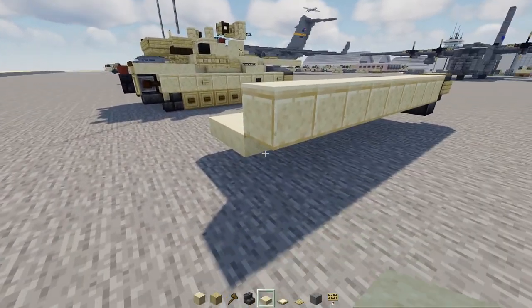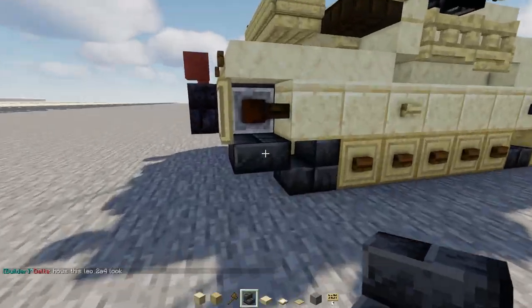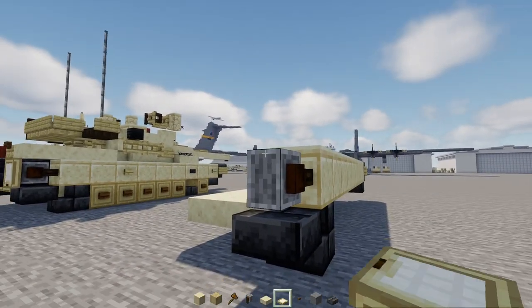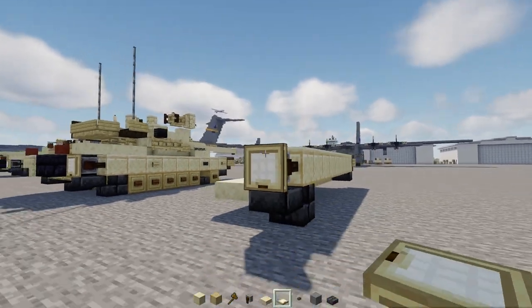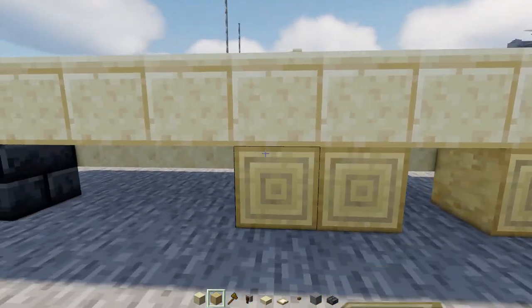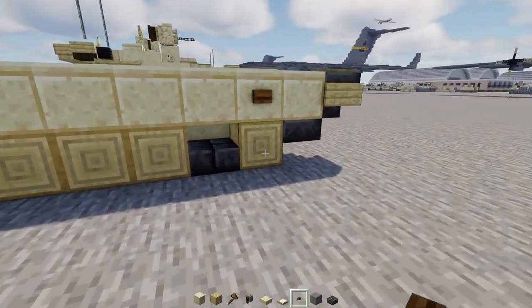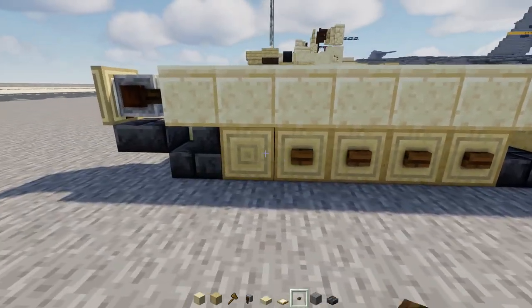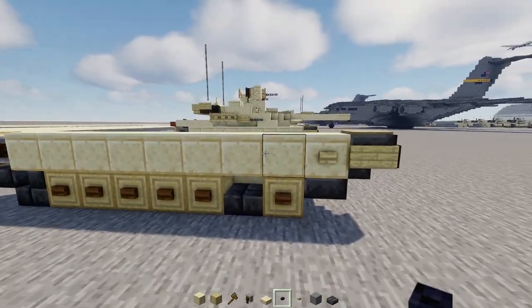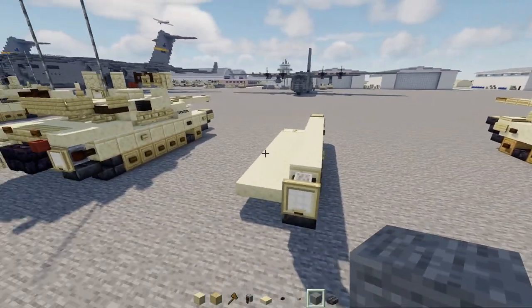In the back add a deepslate brick stairs facing the back and a deepslate brick slab right behind it. Then add a grindstone wheel, a birch trapdoor in front, and stripped birch log across five blocks with a deepslate brick slab in the middle. Add spruce buttons along the rims of the wheels, then a birch button, skip a block, blackstone button, skip three blocks, and a birch button again.